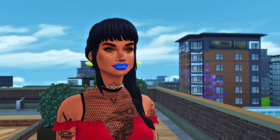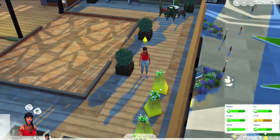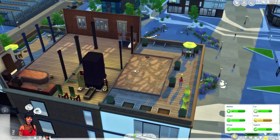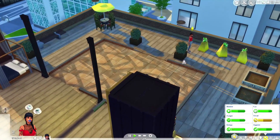Alrighty guys, so here we are in the game. I have my current household here — Esther Reinhardt. She is still in high school, and her father just bought her this apartment in San Myshuno. What better way to christen a brand new apartment than to get a new BFF?